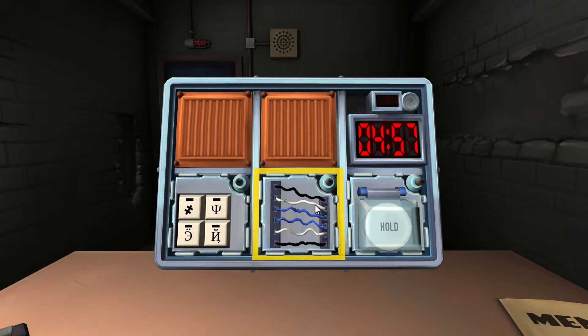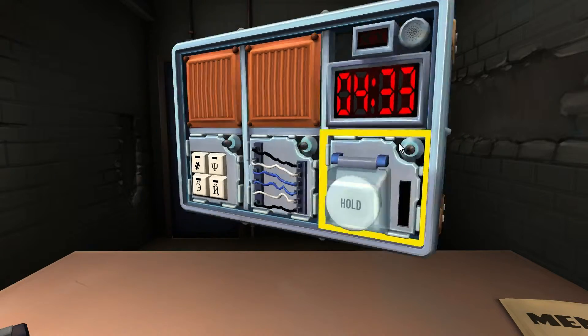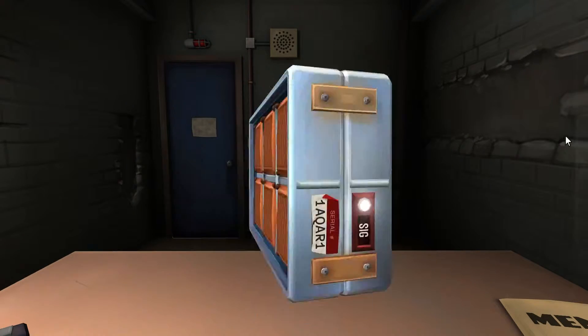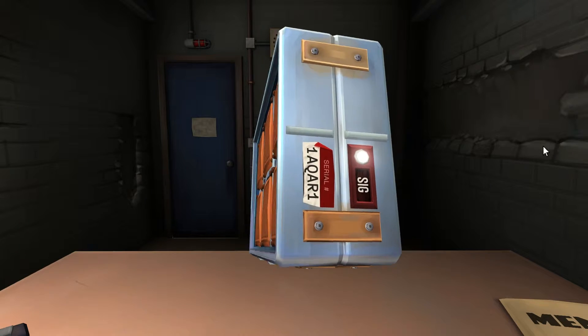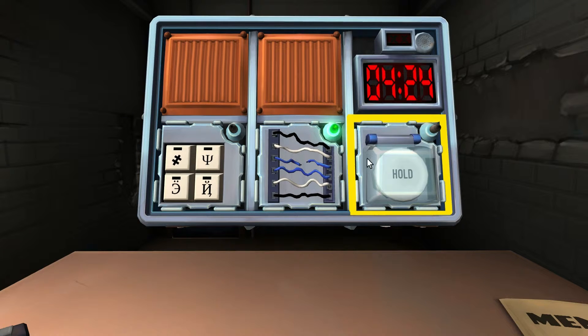Wires first? Yeah, let's do the wires first. How many wires? Six wires. Black, white, blue, blue, white, black. So there's two blue, two white and two black. No yellow wires. Nope. What's the last digit of the serial number? One. Alright, third wire. Third wire? Yeah. Yep, that's good.